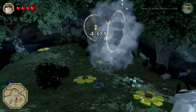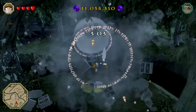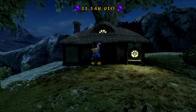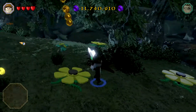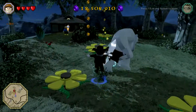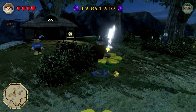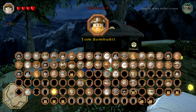One more time — bouncy, bouncy, bouncy. And Tom will come out. Hi, Tom! Then rip back up to see him, and if you can do it all the way bouncing, you're better than I am. And there you go — grab him for 30 grand.